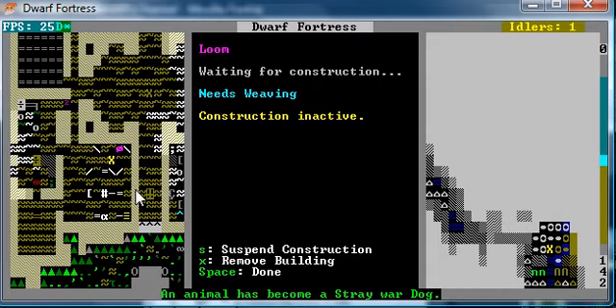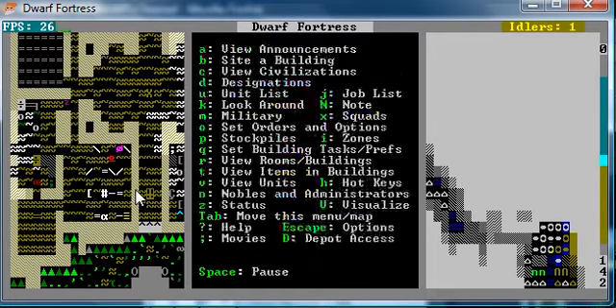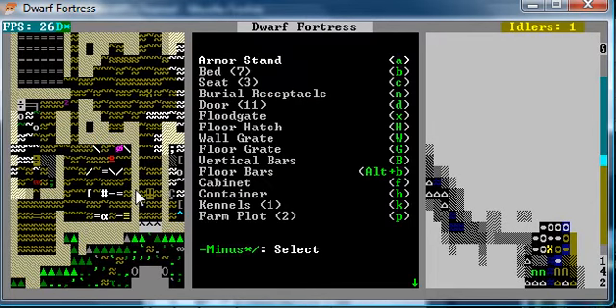I also built these workshops. No one actually has these skills yet, so I'm going to have to assign people. They each do certain things. Fishery cleans fish that can't be eaten raw. Farmer's shop makes thread — or cloth out of Pigtail, which is a type of plant. Loom creates thread. And Tanner's shop creates leather.